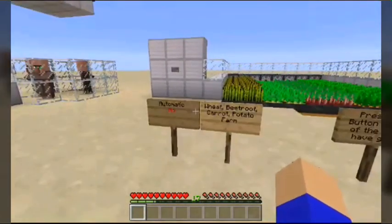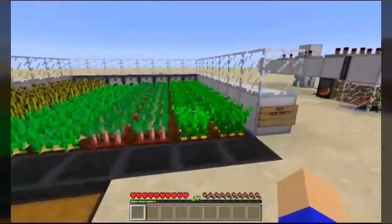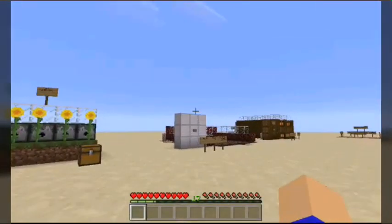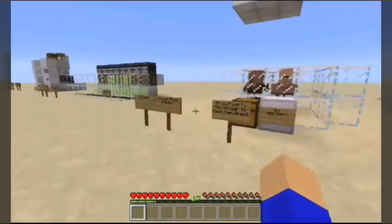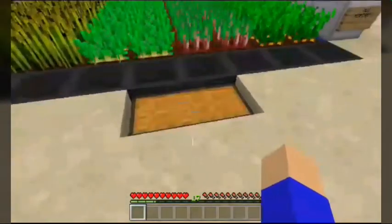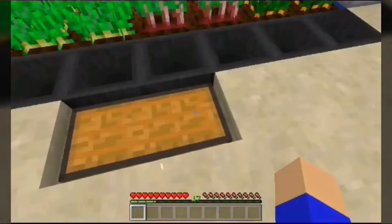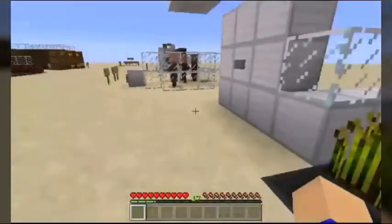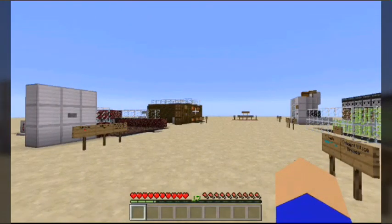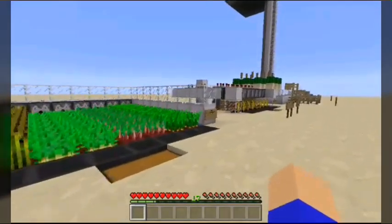This one is a basic crop farm — wheat, potatoes, beetroot, and carrots. It functions the exact same way as the nether wart farm, except with these crops. He actually did a decent job putting the hoppers down in front of it. Obviously with the nether wart farm, the crop farm, and the cocoa bean farm, you do have to replant everything manually.